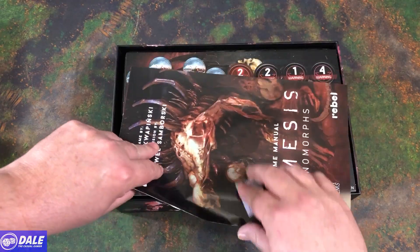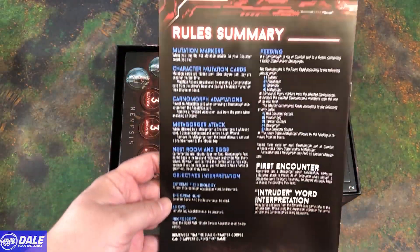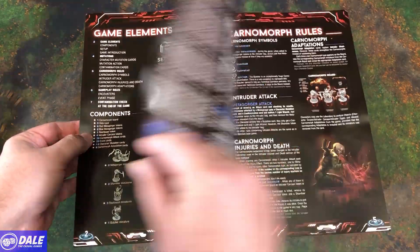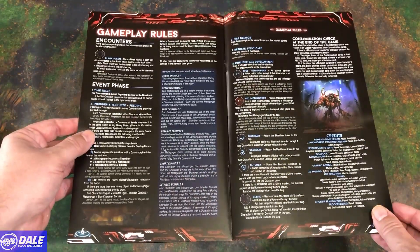Got a rulebook for this expansion. It's just eight pages long with a rule summary on the back. Going over our game elements, components, mutations, Karnimorph rules, and gameplay rules.